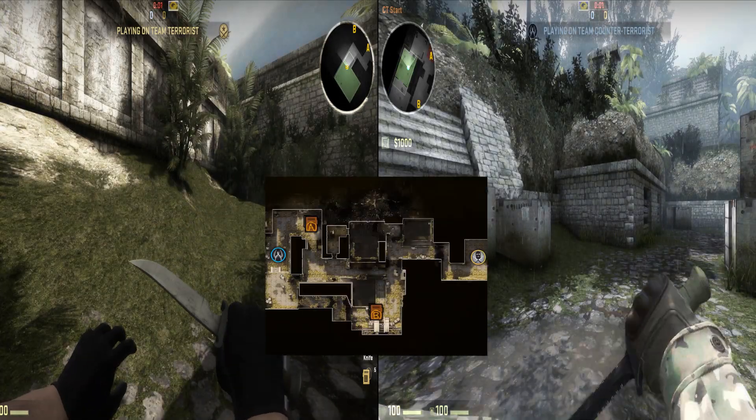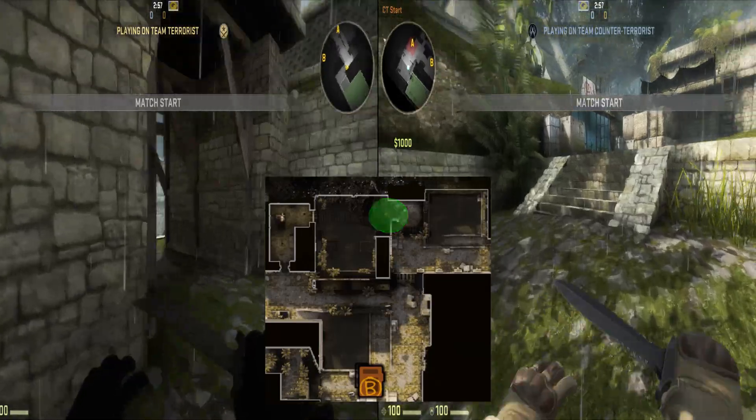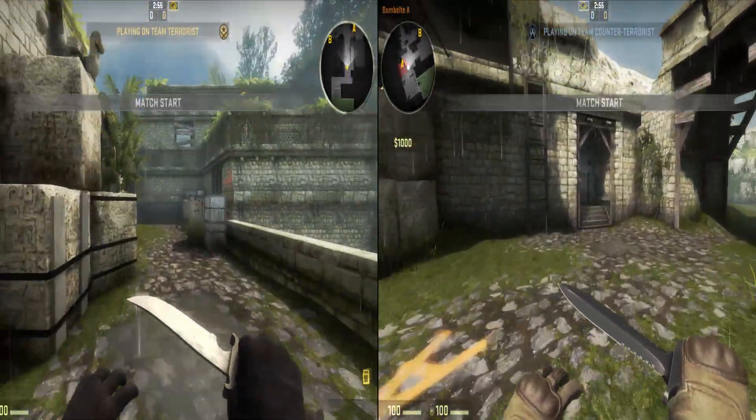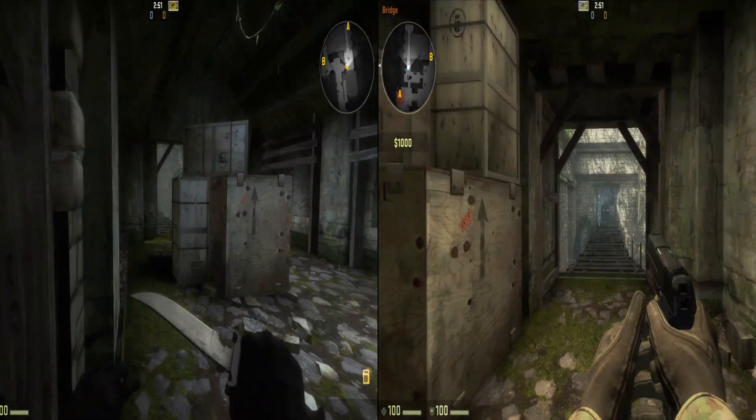Next let's look at the bridge choke point leading to Bombsite A. In this case CTs have a clear advantage by getting inside of the doorway that terrorists will pass through, with time to spare.